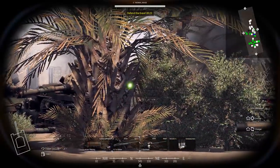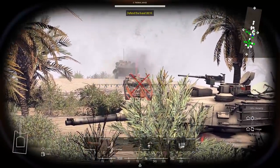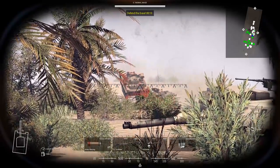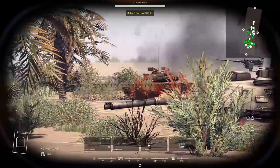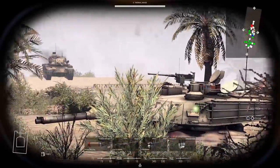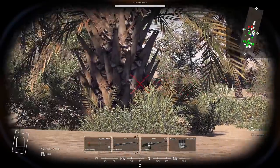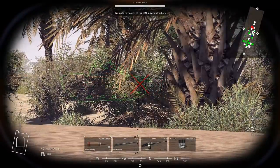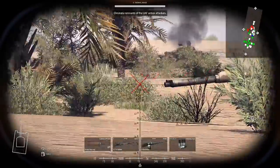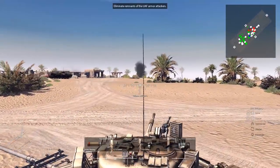We only have the gunner and the commander now — driver, gunner, commander, and charger? I've never heard that term before. We can't fire our gun yet either — we need more crew, but this is all we get with our two losses. ATGMs would probably be worthless against those tanks too, as they have reactive armor. A lot of equipment coming our way. Tank-on-tank violence. BMP getting hit. M-60 down. Let's go up and see if we can eliminate the remaining vehicles.